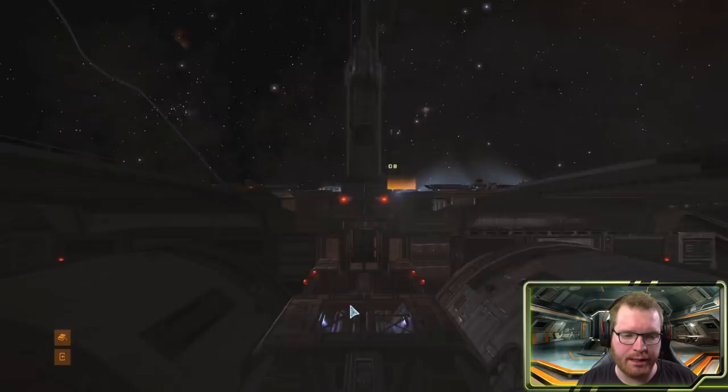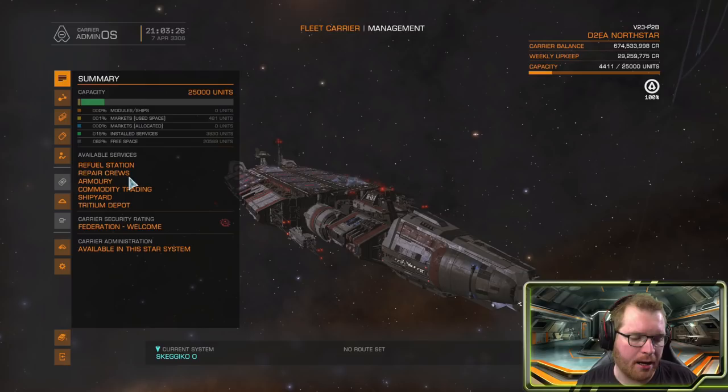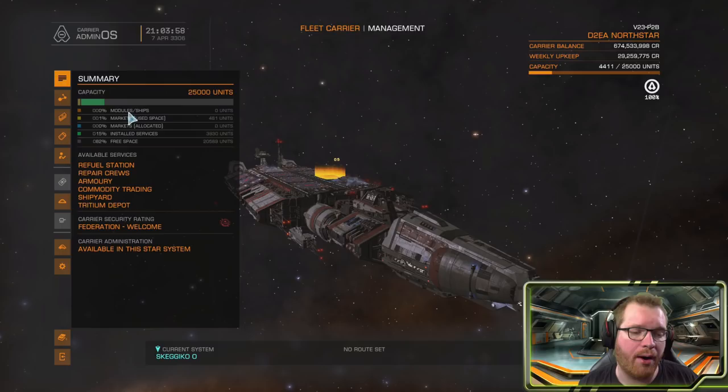When you go into fleet carrier management, this is what you're first greeted with. In the summary, it gives you a quick overview of what's available on your ship and how much cargo you have left. Up here in the corner you can see your capacity — that is essentially the storage capacity inside the ship. By default you have access to 25,000 tons equivalent of cargo. As you begin to add cargo or install services, they're going to take up space.